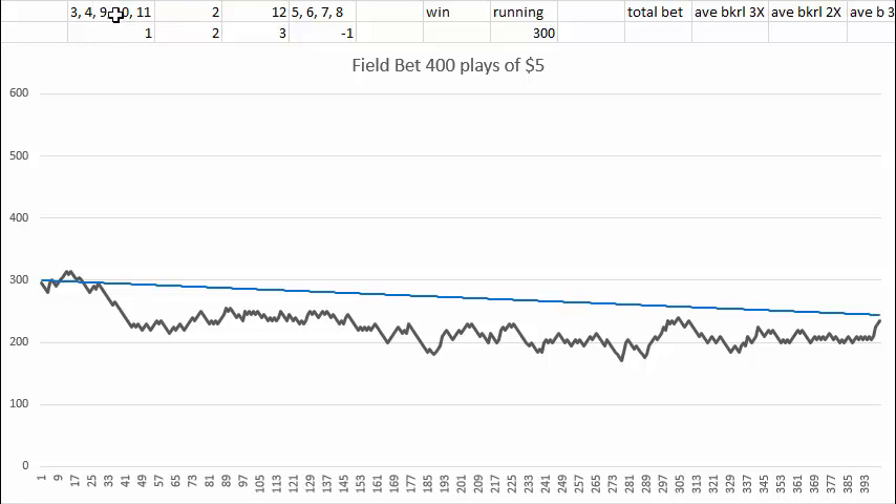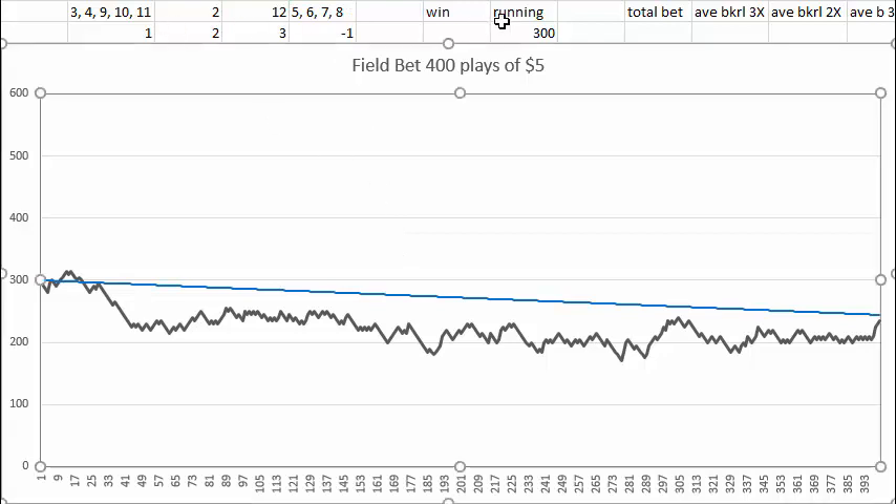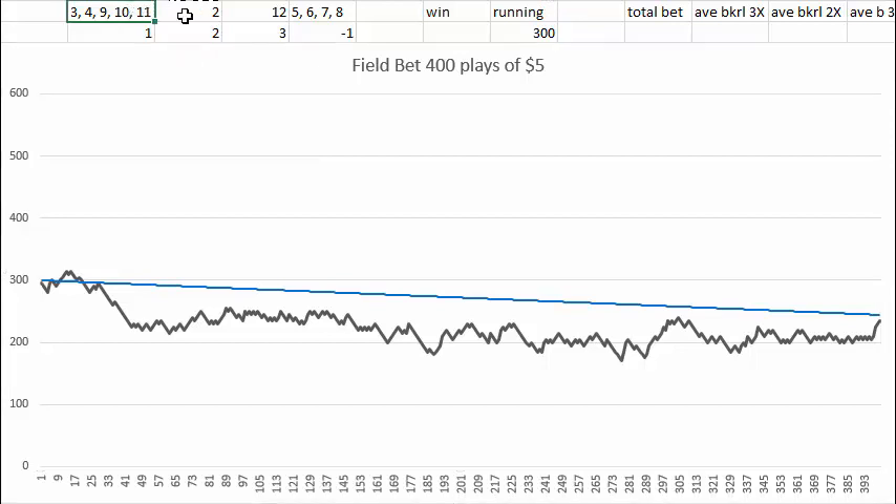The field bet pays 1 to 1 when you throw a 3, 4, 9, 10, or 11. If you throw a 2, it pays double your bet. If you throw a 12, you get triple your bet. And if you throw 5, 6, 7, or 8, you lose your bet. The field bet looks attractive because there are so many ways to win and just four different numbers that lose — of course, these numbers are the ones that are thrown the most often.